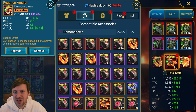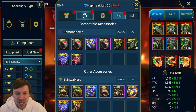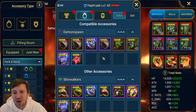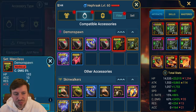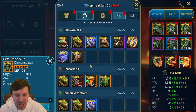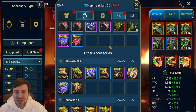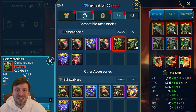First thing we're gonna do is click our accessories, hit filter, then go to five-star gear. We only want to be keeping refresh accessories, merciless, stone skin, and supersonic.